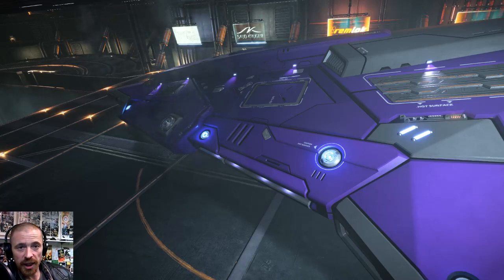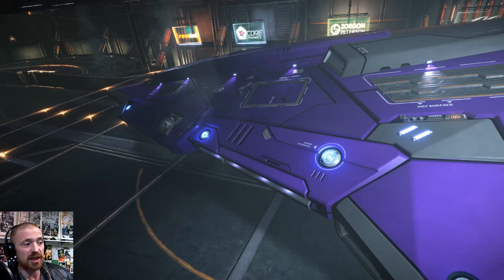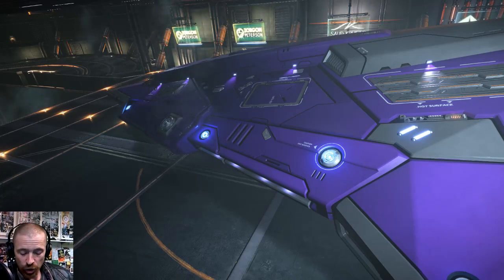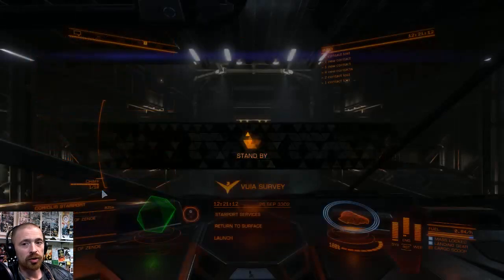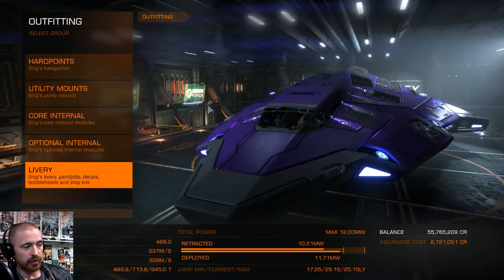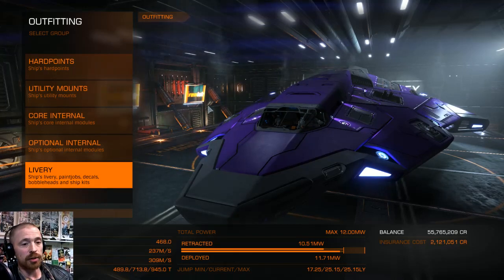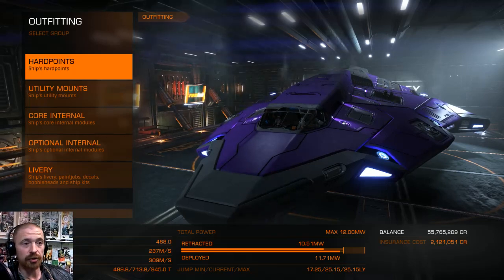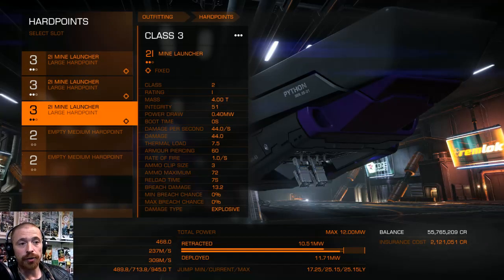I'm going to look at the Python right now. The ASP has got a lot more freedom and the Type 6 is the cheapest and most economical — if you lose a Type 6 it really doesn't matter, the insurance payout is next to nothing even with the best fit. Let's get into outfitting. The reason I like the Python is that despite its short range it's got an amazing cargo capacity and great loadout options. I'll go through this quickly and explain the finer points as we go.